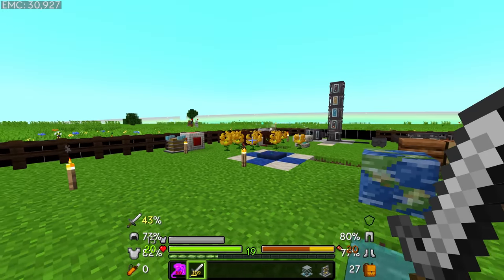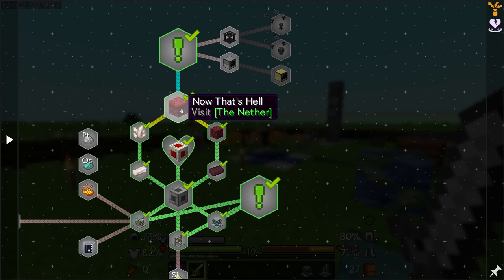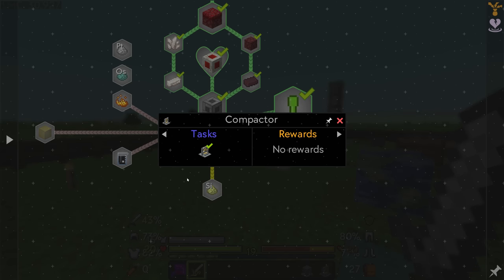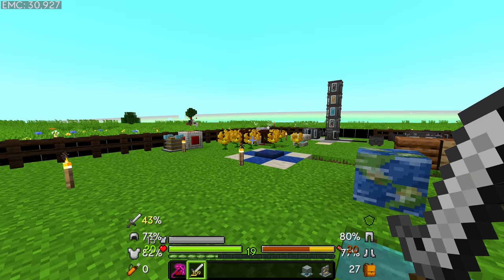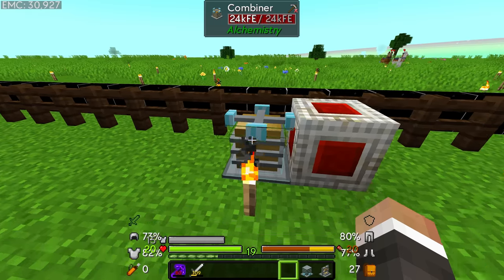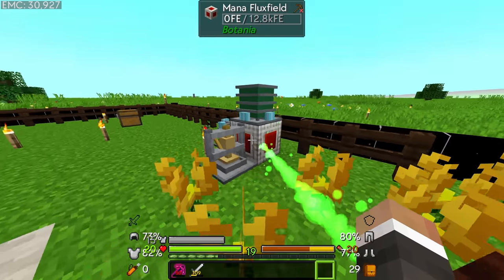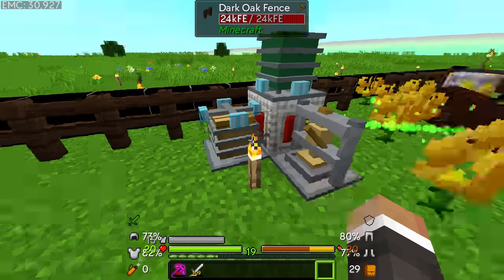In the last stream we began working through the digital edge quest line, went through to the nether, and managed to get our first set of machines from the alchemistry mod — the combiner, the compactor, and the dissolver. Right at the end of the last stream we made the mana flux field, which I've placed down here because it allows us to convert the mana in our mana pool into power that our machines can use.